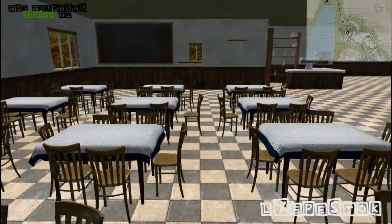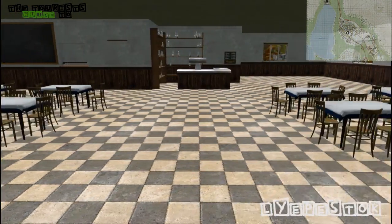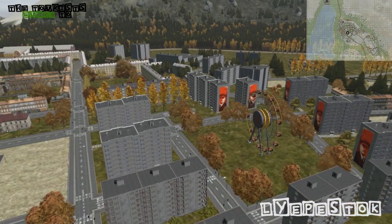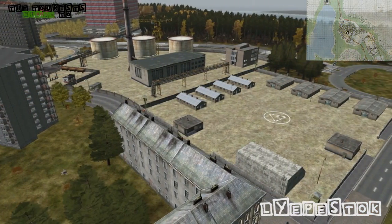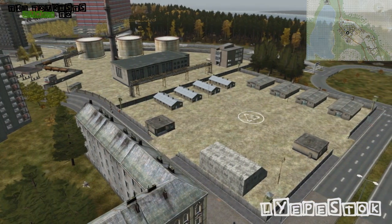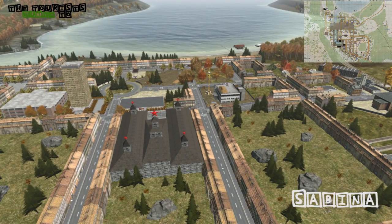Moving on through the rest of the town, we've got a few restaurants and some other areas around the town that are really good for loot. To the east we've got a nice apartment complex with loads of apartments you can search for basic loot, and to the north you've got the army base with four enterable buildings for medium level military loot.